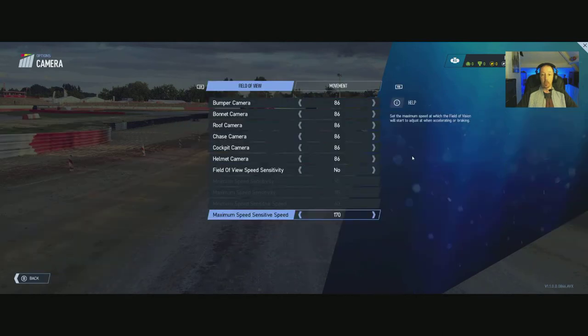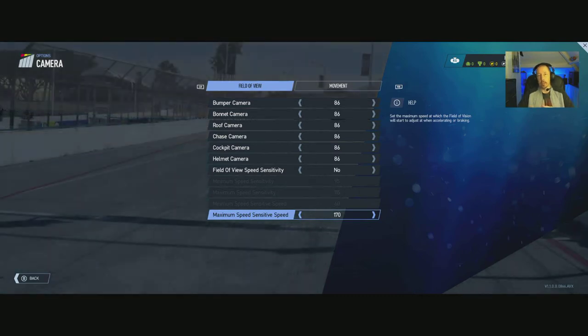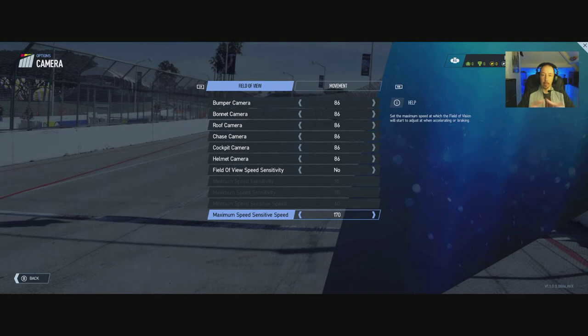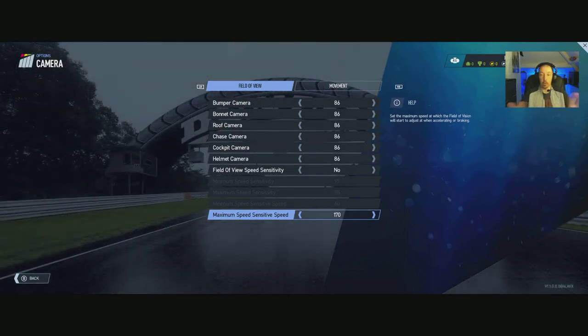Moving on to camera settings. There's a proper photo mode this time — you can get rid of everything. On the old Project Cars it left a horrible mess at the side if you just wanted to take a screenshot. You've got a drone cam, as well as a track cam and a cockpit cam. The drone cam is excellent — you can turn everything off and just take a normal screenshot however you want. Brilliant, very nice pictures.